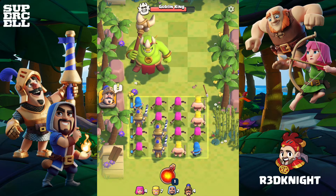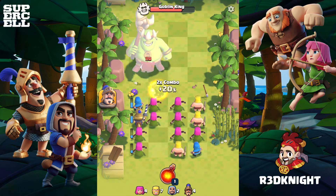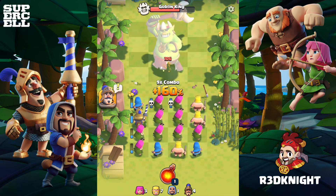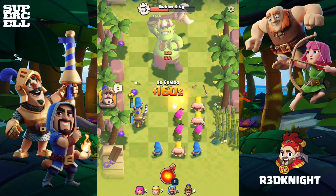Sometimes you may want to use one of the other characters, like the Princess as an example, hoping that it gives you a better sequence for the next set of characters, like the actual archers there.